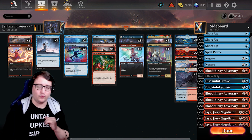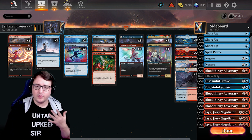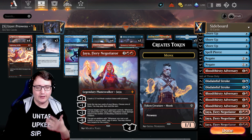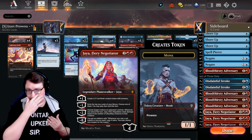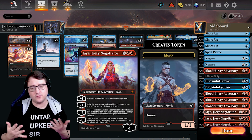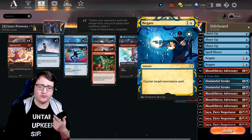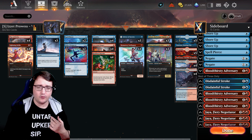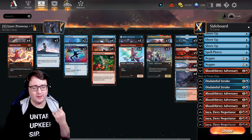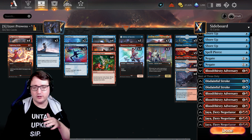Now talking sideboard — what are we looking to do there? It really depends on the matchup. If we are playing against more of a control or mid-range kind of game, we do have Jaya, the Flaming Negotiator, letting you have a late game plan where you're developing Prowess monks and getting cards from the top of your library. We're running Disdainful Strokes, Negates, and extra Spell Pierces so you can handle counter magic to maybe stop board clears like Brotherhood's End, Depopulate, or Farewell — just catching your opponent right off the bat so you can ensure the game is over.